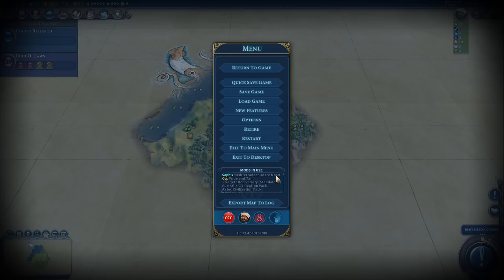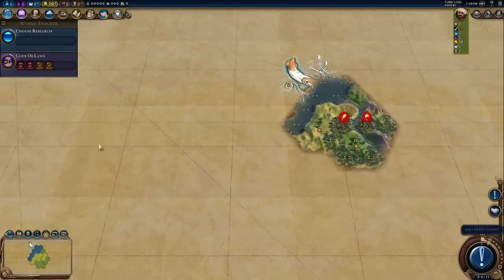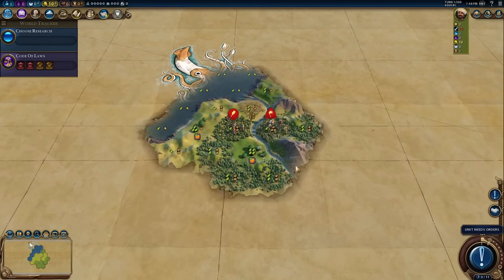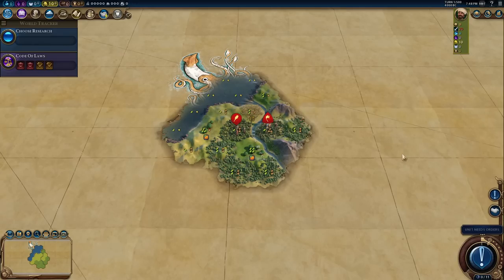All of those European civs - Germany, the Dutch, Gaul, France, England, Scotland - everyone packed in that small area, the capitals will not be lost. To make this game a little bit more spicy I've put Cyp's Wide and Tall mod on. It's a mod where if you've got an empire of seven or less cities you start to get some rather big bonuses. If you have less than four cities, the bonuses are even bigger. We won't get any benefit, but the AI small European city-states should get really really big bonuses and hopefully we'll see a very competitive Europe with a huge amount of science and influence.